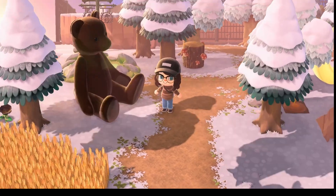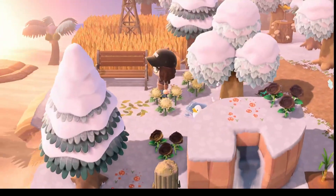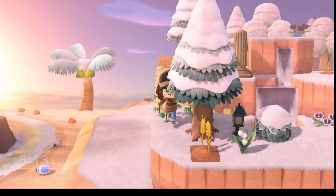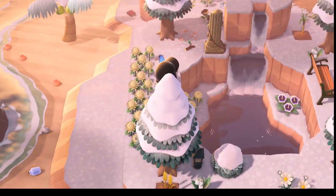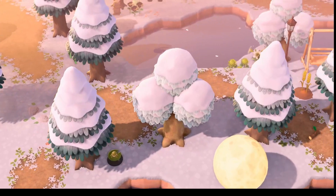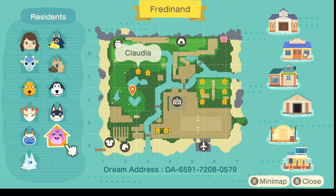Over here there's a giant teddy bear — I love them, their little faces are the cutest. There's a hayfield with a bench and a windmill, and up here is a waterfall — some water terraforming I did and I really like it. There's a bunch of flowers and butterflies. Over here is a heart lake that was naturally spawning — I didn't want to do anything with it so I just left it because a lot of my island I terraformed, but this was natural.